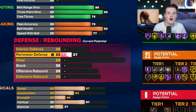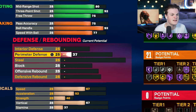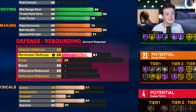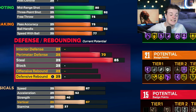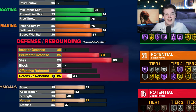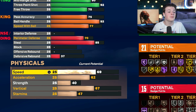Moving on to defense and rebounding — it's not going to be too crazy since we are a small guard build with teammates to help on defense. Bring your perimeter defense up to 70, then bring your steal all the way up to 85 to give you silver glove. Finally, bring your defensive rebound up to 37 — not crazy, but it might help you out a little.